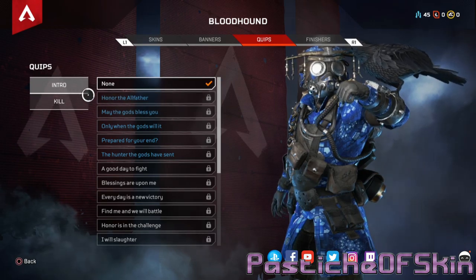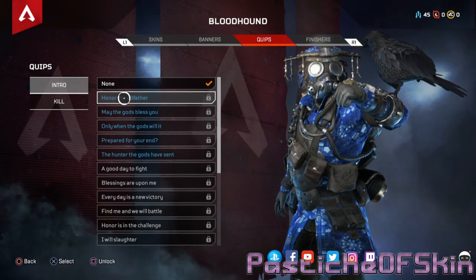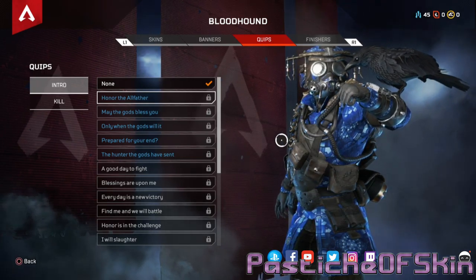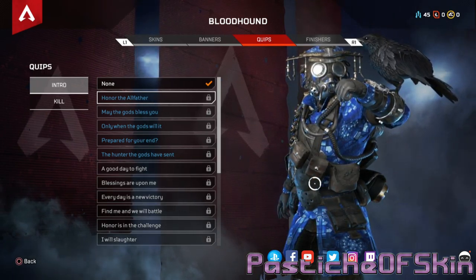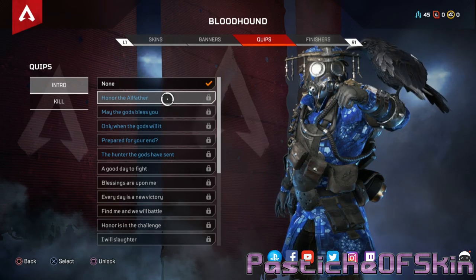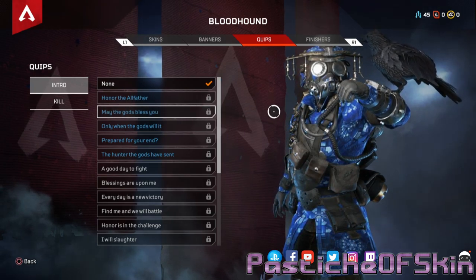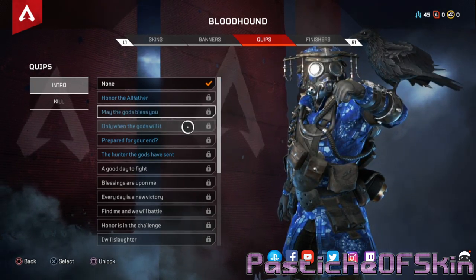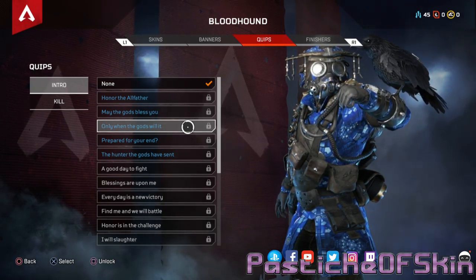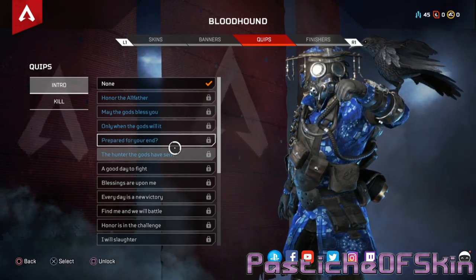Let's see what the voice lines sound like. 'I will shed blood and honor the All-Father.' Okay - you've got this whole raven thing going on, plague doctor, wastelander, plus Norse mythology and beliefs - honor the All-Father. 'The battle begins, may the gods bless you.' 'I hunt only when the gods will it.' 'Have you prepared for your end?'